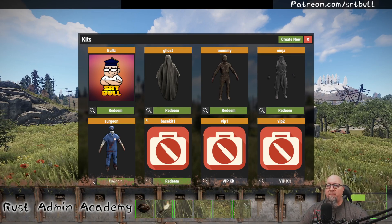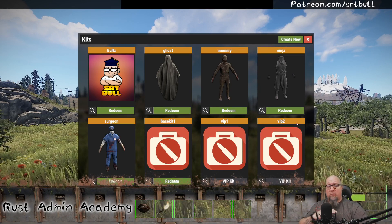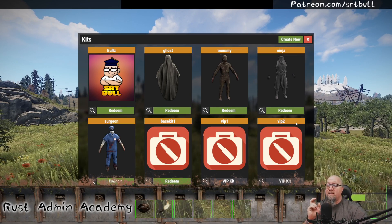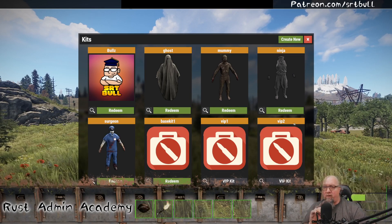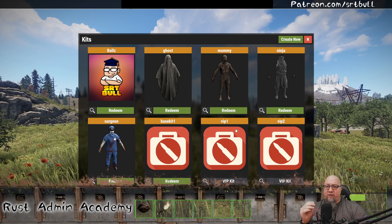As you can see on my screen, I've got base kit number one, VIP number one, and VIP number two. The base kit is the auto kit that players with no permissions at all will automatically be assigned. You don't necessarily have to call it an auto kit anymore, as you'll see. Then there are VIP one and VIP two, which are permissions-based.